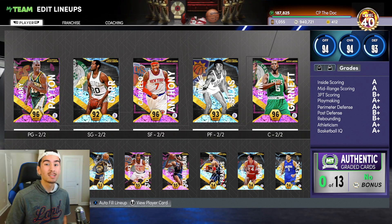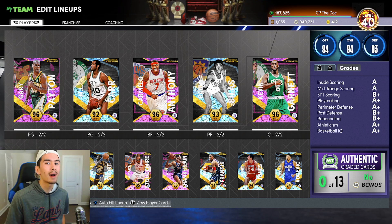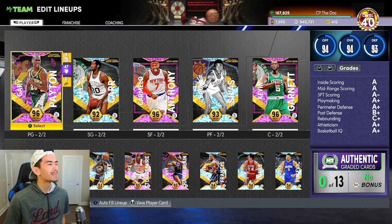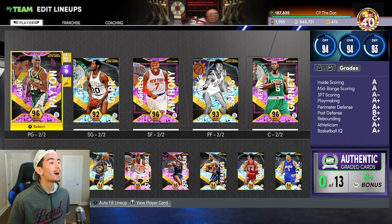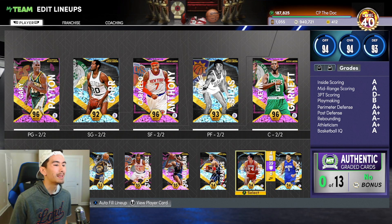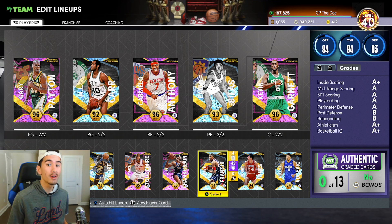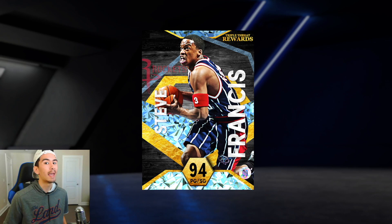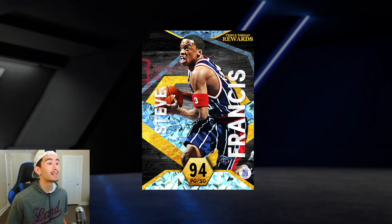Is this the best possible squad in NBA 2K22 My Team? No way, not even close. But for a no money spent squad, let's be honest, this isn't that bad. Last weekend I also added three new players to my team and they all look really, really good. First things first, we got Diamond Steve Francis from triple threat online, and he might be one of the best point guards in the game.